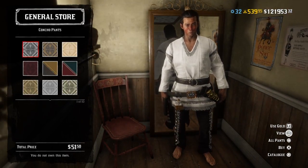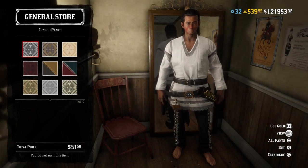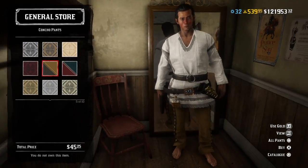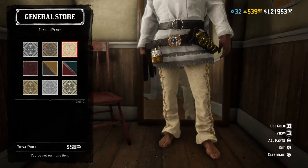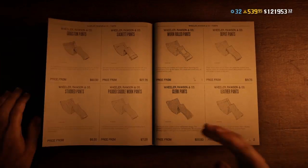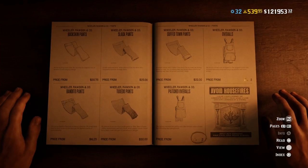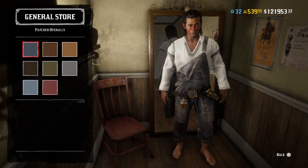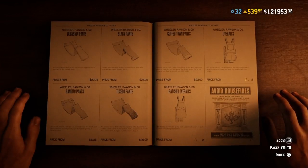We also have the Concho pants back in stock. I was only bare feet because I had no outfit selected and it wouldn't let me try on the new stuff. The pants look pretty good and they're cheap — just 50 bucks — with some nice designs on them. That's it for the clothing section.